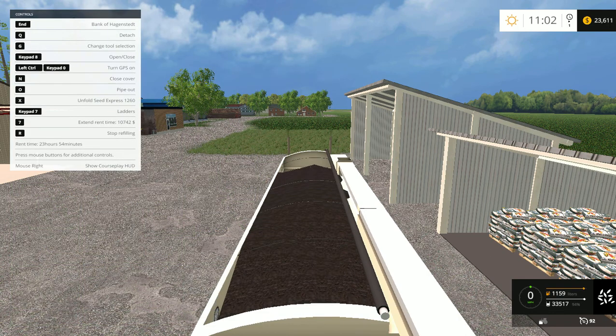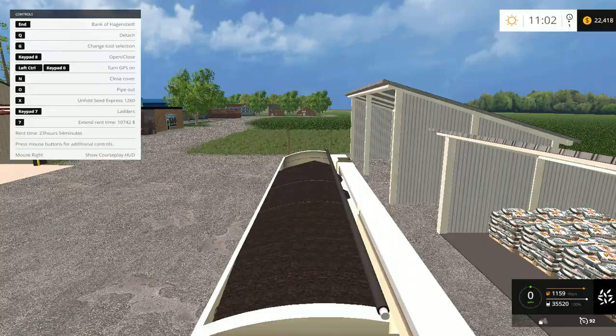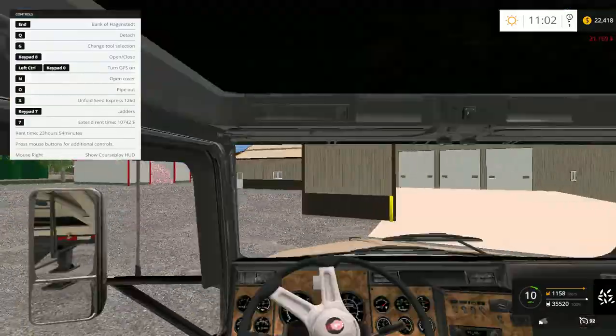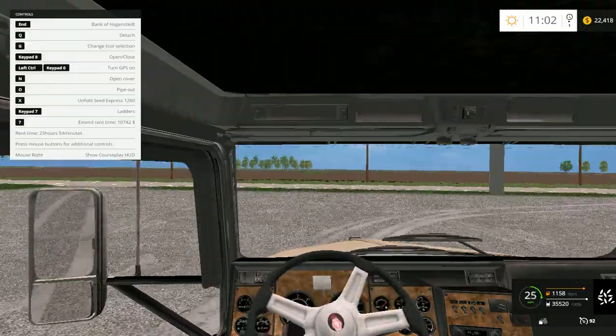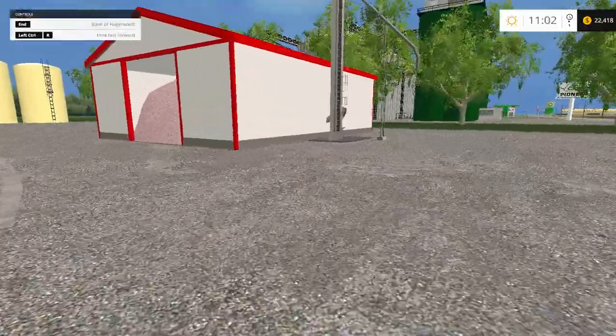I haven't decided what field I'm putting beans in. I'm thinking northwest farm, though that's gonna be a big field. I started unfolding it and I was like, what? I don't know. What's that — is that lime? What's that — is that lime?